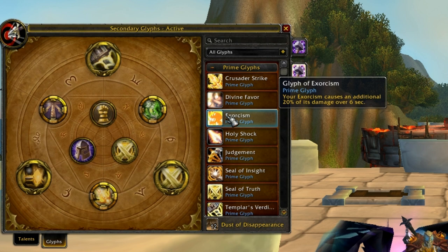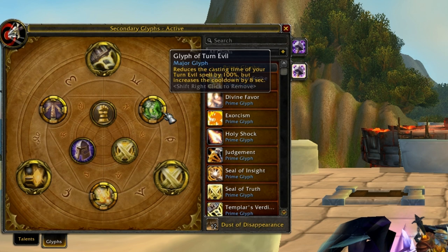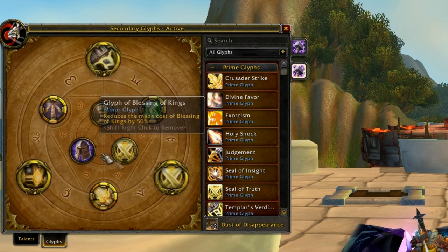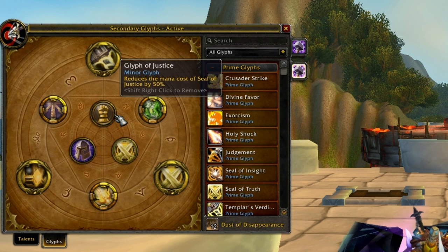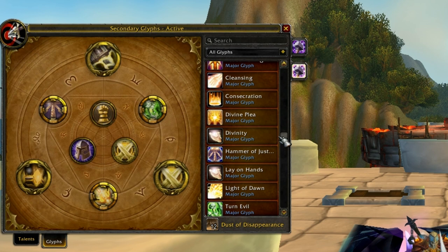I see a lot of PvP Ret Paladins taking the Glyph of Exorcism — I don't understand why. That's a PvE buff; with 20% damage over 6 seconds, it's just not worth it. For the Majors, you want Turn Evil as an instant cast, the extended range on Hammer of Justice, and Mana Reduction on Crusader Strike. For the Minors, get the two different Glyphs because you're going to be slowing targets with Seal of Justice. And Kings or Might — Might would probably be ideal for a Ret Paladin.